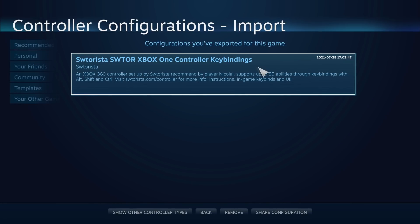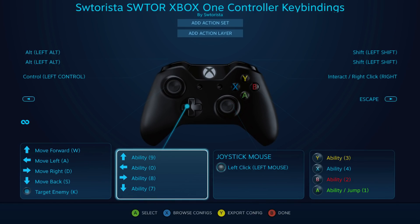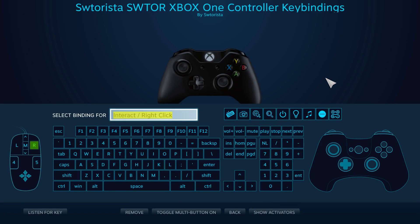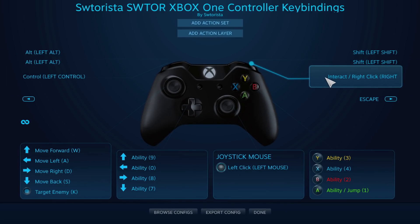I have no idea if it's going to show up in that list or not. Once you choose it, it'll look like this. How exactly you want to set up your keybinds is personal preference, but I'm going to show you player Nikolai's setup that was recommended to me. Nikolai has the right-click at the right button — better known as the right shoulder or right bumper button — due to the camera movement in the game. You need to hold right-click to turn your camera, and Nikolai assigned it to the button where you normally rest your finger on the top right of the controller.